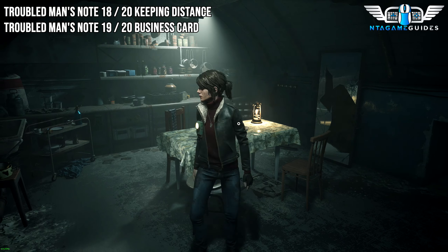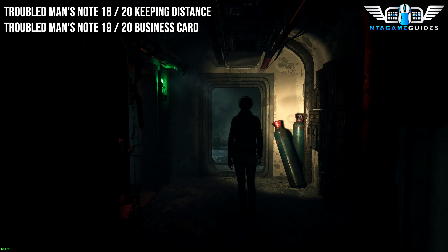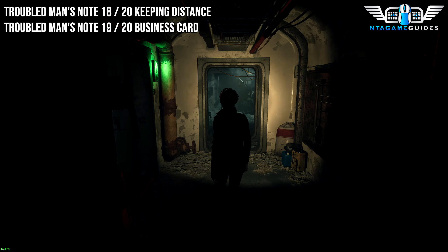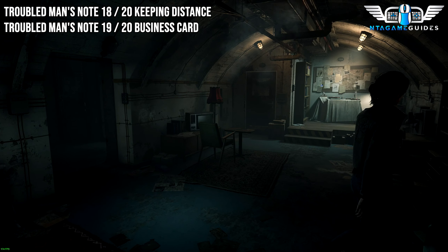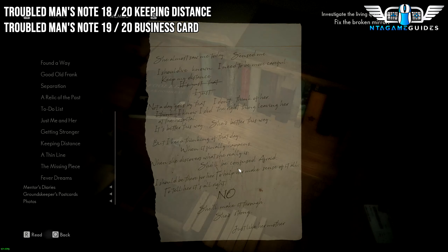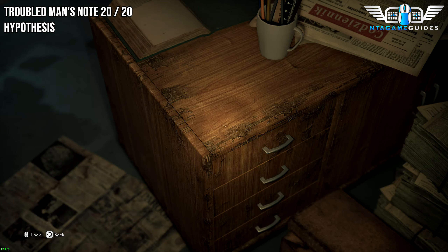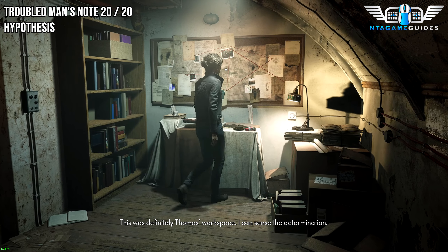From the last location, leave the doorway, go in the hallway, and go directly straight. You can check the doorway to the left to find a piece of glass if you need it. Keep going back towards where Lily's room was, but instead of going all the way down, go to the left — this will be Thomas's room. In this room there will be a Troubled Man's Note, and right next to that, you will see another one.